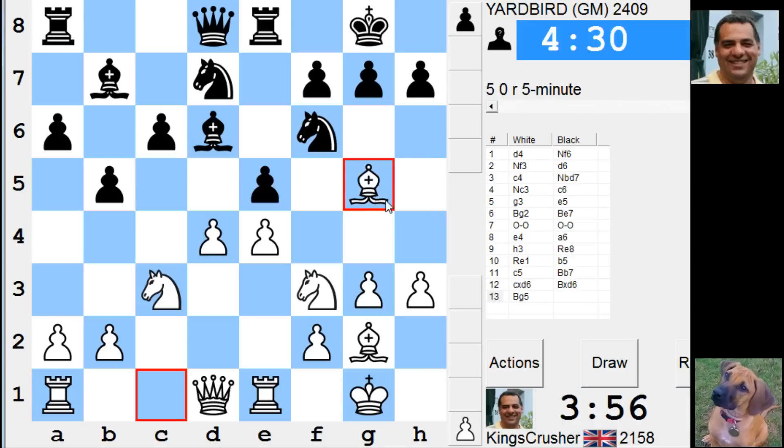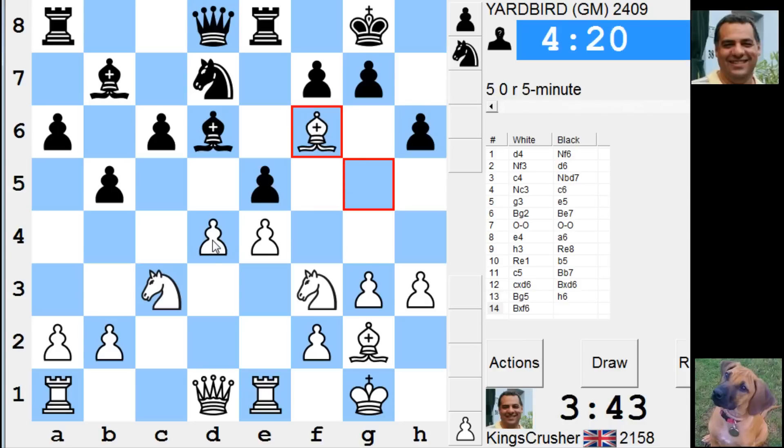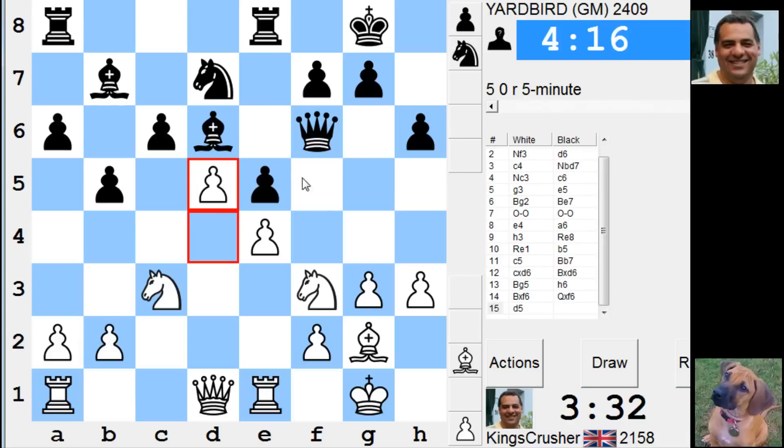Maybe he just plays h6. Is this ridiculous? My development seems lagging almost after this. Bishop h4, g5 — do I sack a piece? I could do. Or just take on f6. If I take on f6, maybe that's better to follow up with d-takes, try and get rid of his dark square Bishop. What about d5? It gives up the c5 square — he's good on the dark squares here. Anyway, I'll try and not give him the e5 square in a hurry.